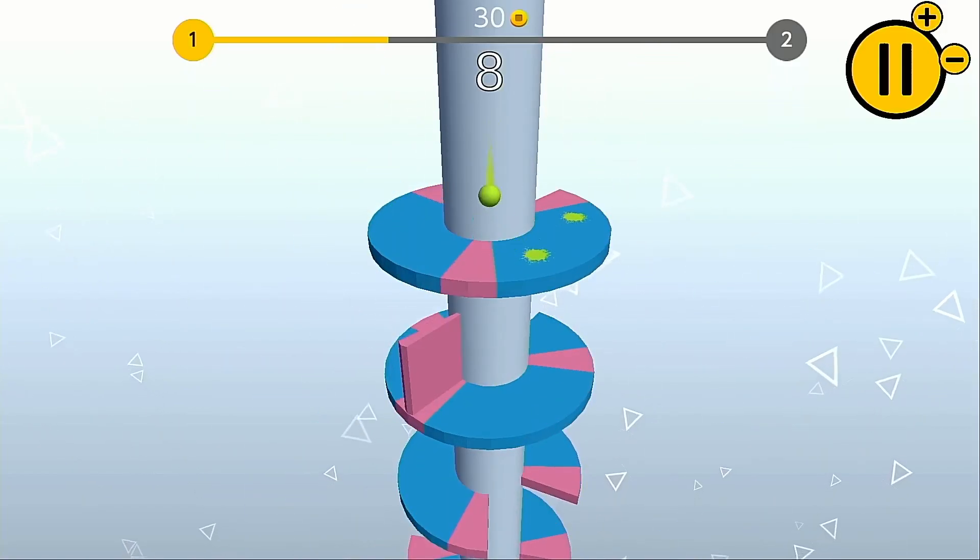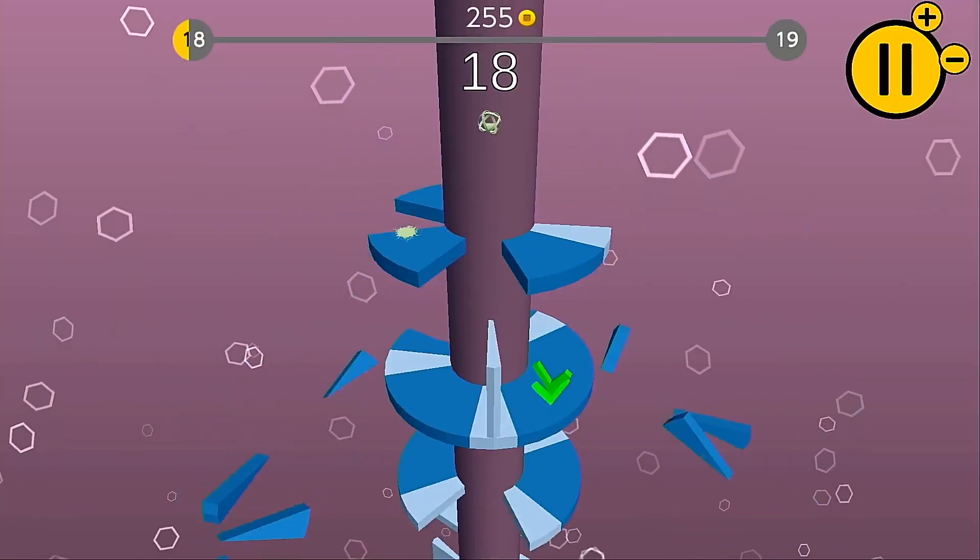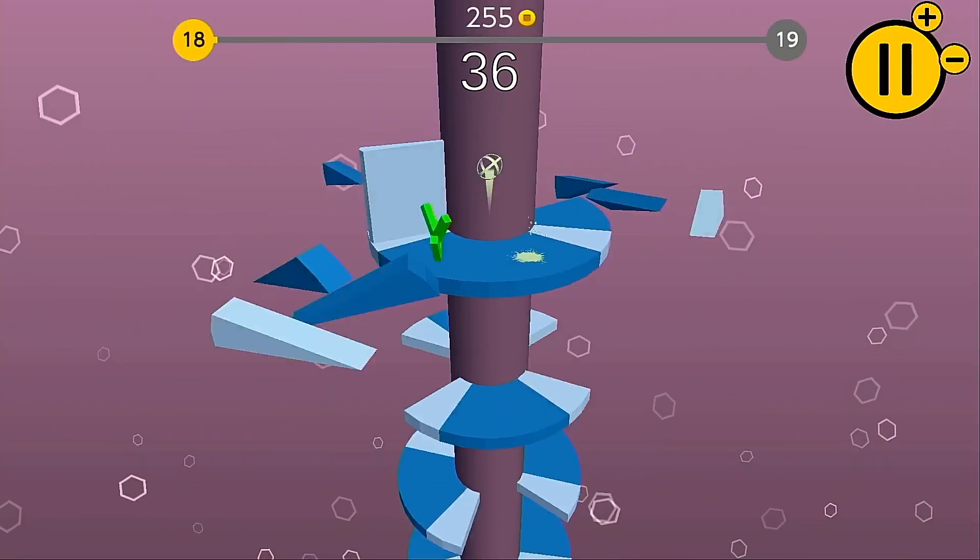There's also a single power-up in the game which appears at random in levels and provides you a boost, smashing you through multiple platforms until it wears off.